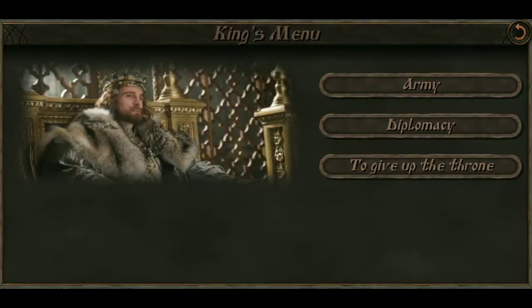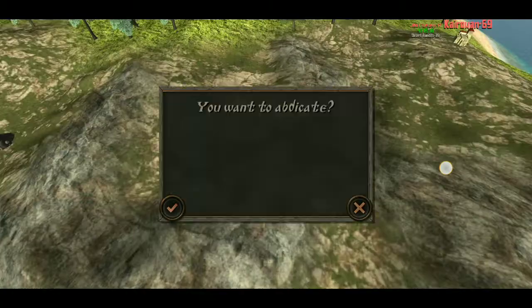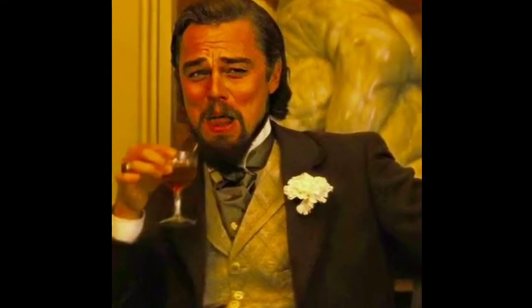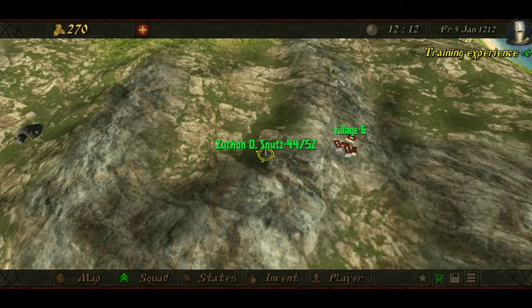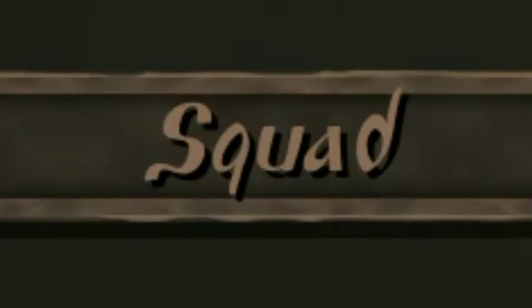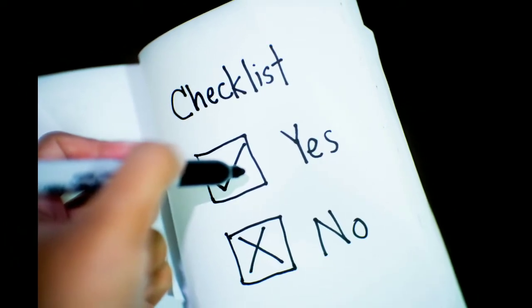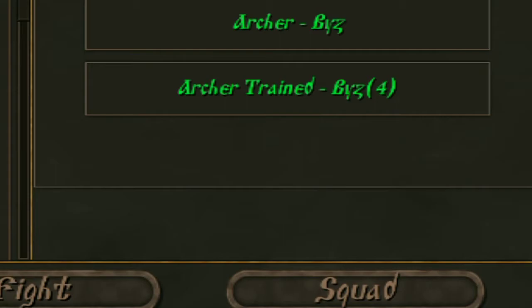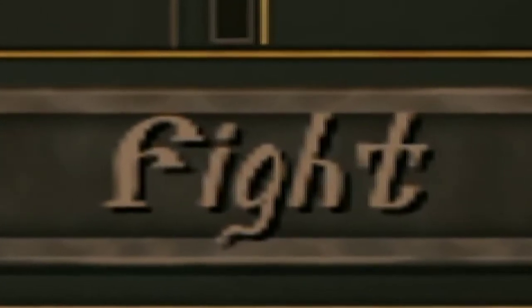Now we are ready for the next step of the exploit. What we're gonna do is open the king's menu and then give up the throne — in other words, abdicate. Yes, we are gonna be giving up the crown and stop being king. You might think that this is a bad idea. Well, it is — but in our case, it's not. So we're just gonna abdicate real quick. The gold crown icon on top of our character has disappeared — we are no longer king. But ladies and gentlemen, this is where the war crimes begin. So we're just gonna walk back into the village we recently captured, then select the squad menu. The squad menu is basically a list of the defenders of the village. However, looking at this interface, you might think everything's normal — wait, what on earth is this? Something's very wrong here.